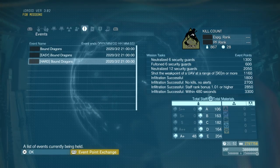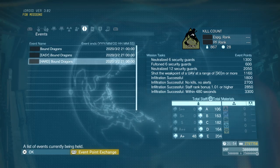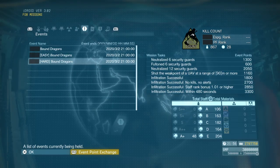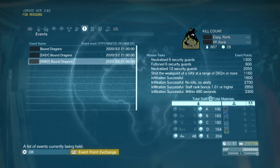Greetings and welcome back to another Metal Gear Solid 5 FOB Video Event Guide. The FOB event for the next two weeks is Bound Dragons, and that's going to end on the 2nd of March. The mission tasks for hard mode difficulty are as follows.